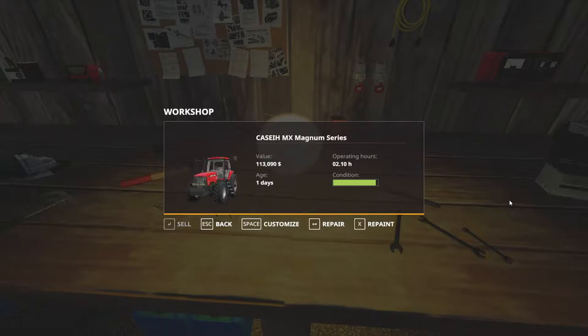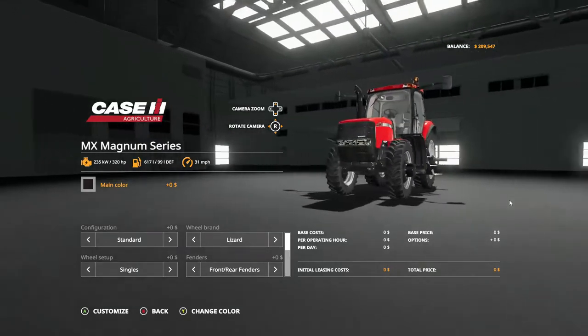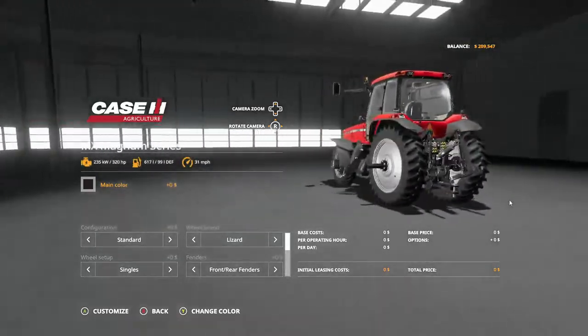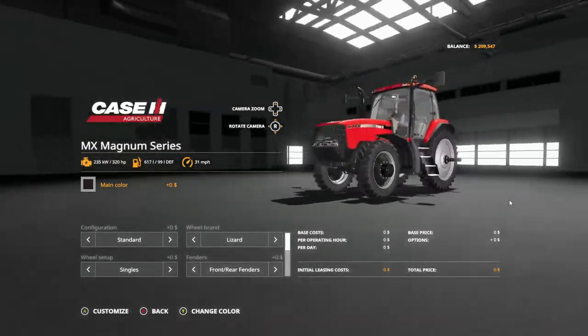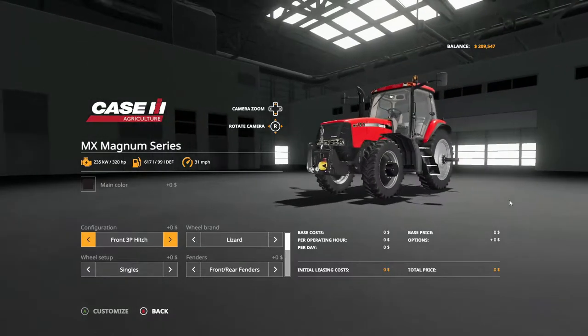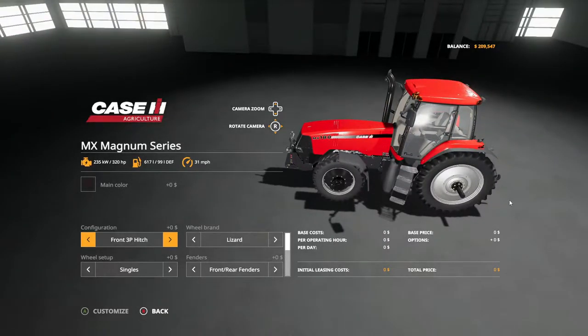We got the skid steer in here. And since it's raining, we wanna go ahead and do some things in here too. I want this — we're gonna repair it. And we're gonna customize it, folks, since we can now. It's the buy/use equipment mod — it needed to be updated so I updated it. I want the three-point lynx and the PTO on that.